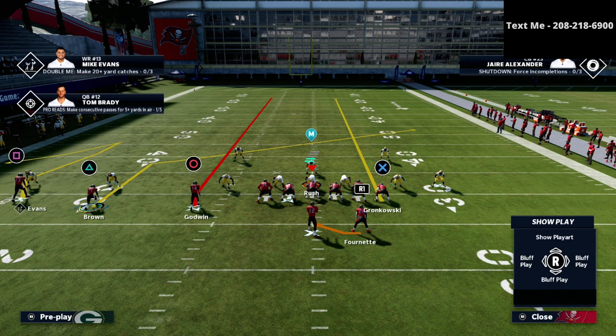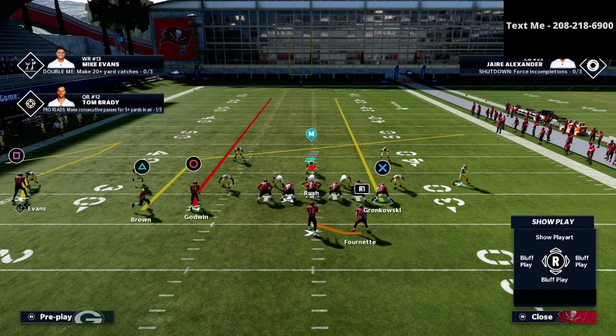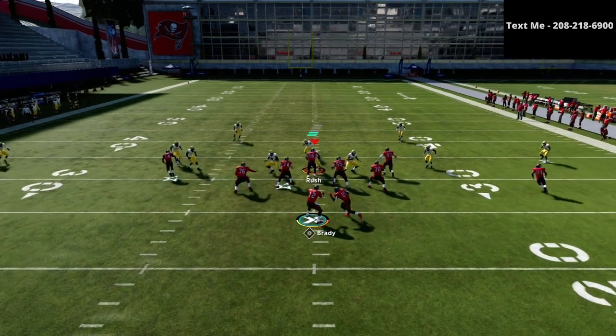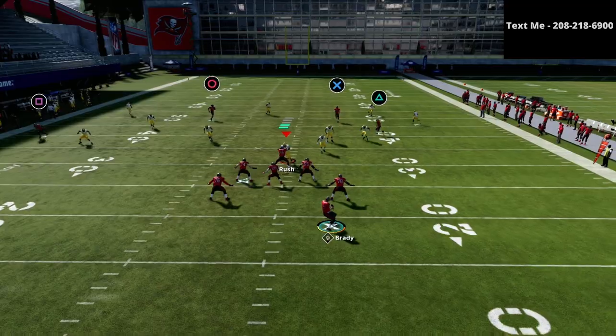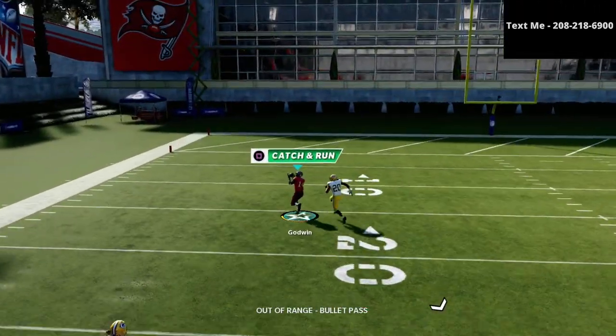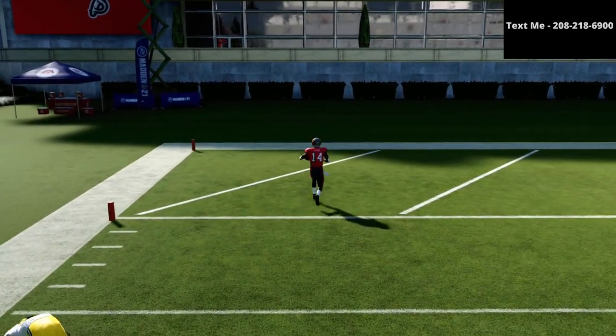This next part is for Hot Route Master. If you have Hot Route Master, I'm going to repost Antonio Brown because when he motions over, I want him to be on a post route. So you motion him over, snap it right in that pocket, and then pass lead the circle receiver to the outside. And as you can see, you've got a one-play touchdown against Mike Blitz 3.